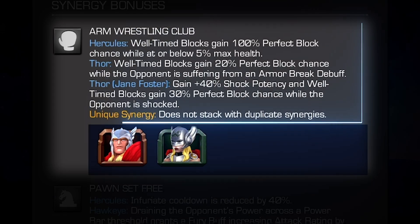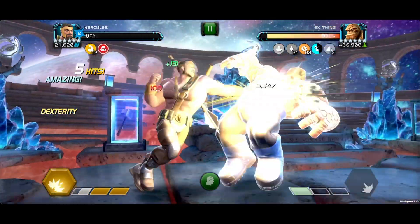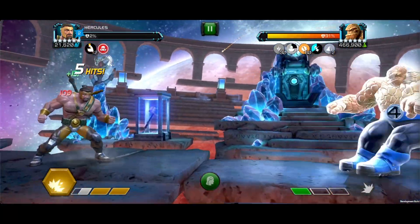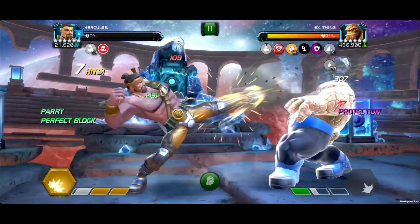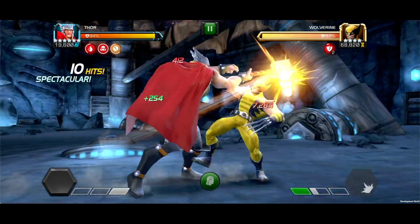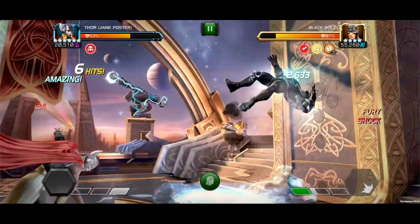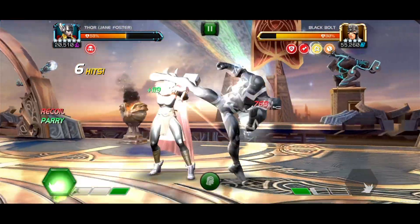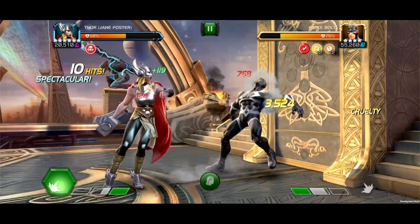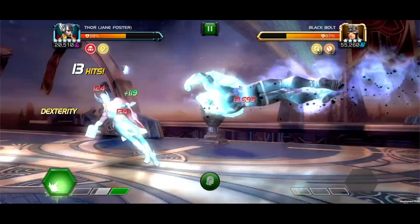Arm Wrestling Globe — with Thor or Jane Foster on the team, Hercules gains 100% perfect block chance on well-timed blocks while at or below 5% max health, giving some extra protection at low health if your parry game is on point. With Thor, well-timed blocks gain 20% perfect block chance while the opponent is suffering from an armor break debuff. With Jane Foster, she gains 40% shock potency and well-timed blocks gain 30% perfect block chance while the opponent is shocked. All three options give you extended parry stuns as well.